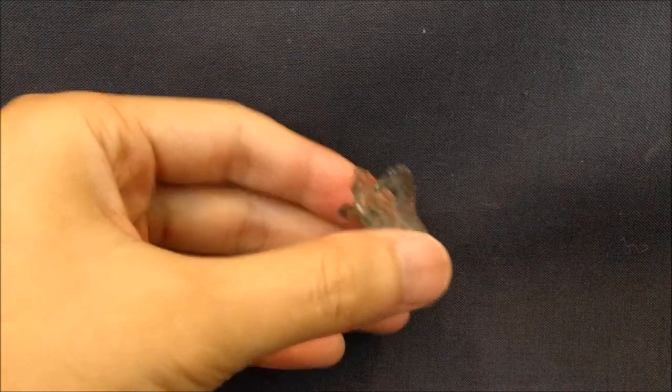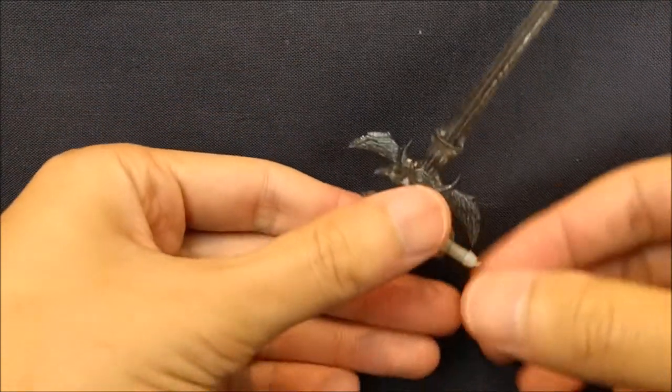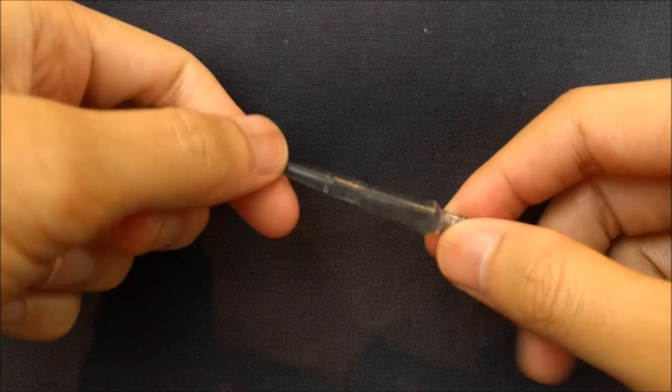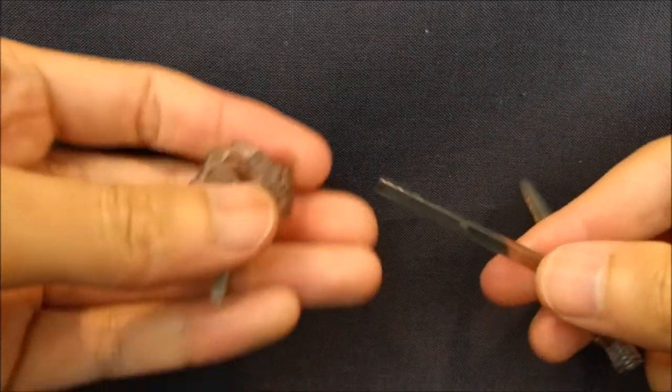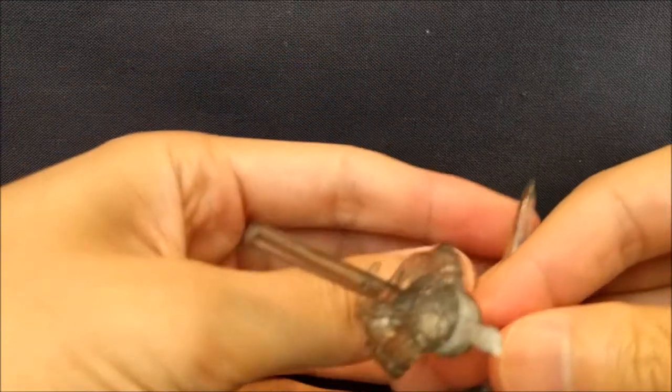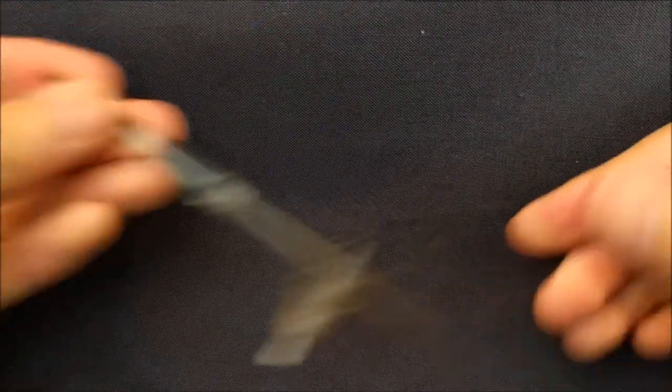You can have it hold the sword with the gripping talon. This is kind of funny. You can actually have it hold the spear too. For the spear mace, you can pop off the end, slide it in like so, and have him hold on to it. Kind of cool.